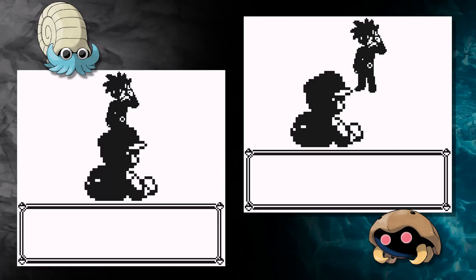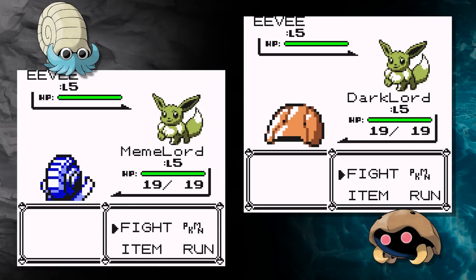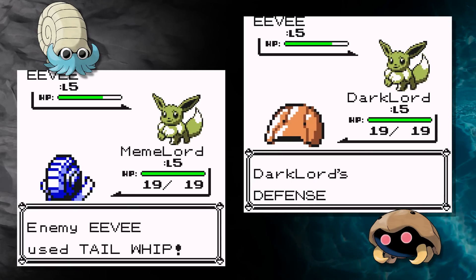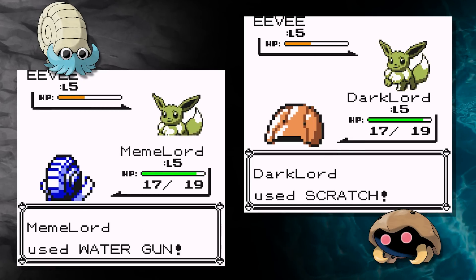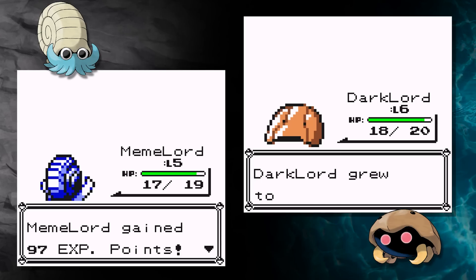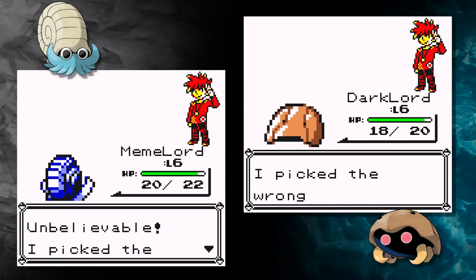As the fossils are Rock-Water types, they will match up really well against the rival when he chooses Flareon. He evolves his Eevee based on the outcome of the first two fights before Brock. So to get the rival to pick Flareon, I'm going to need to win the first fight in the lab and then skip the second fight. In this first race, I'm going to have him pick Flareon. Later on we are going to go up against Jolteon though.